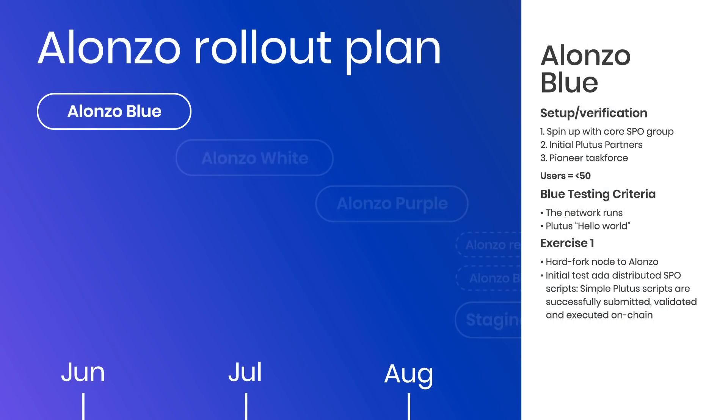The Blue stage is where a small group of SPOs and Plutus pioneers, along with some hired professionals, start to boot things up and begin work on things with a high likelihood of use cases, such as oracles, DEXs, borrowing and lending, crypto-backed stablecoins, NFTs, and DeFi tools.